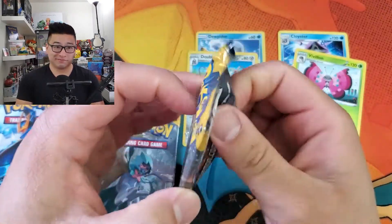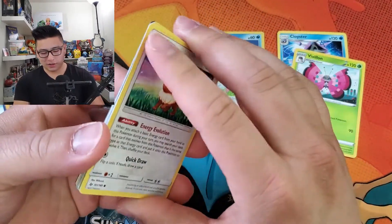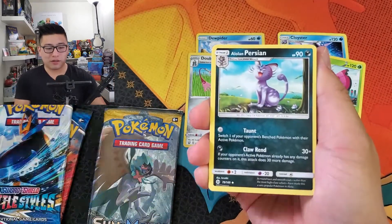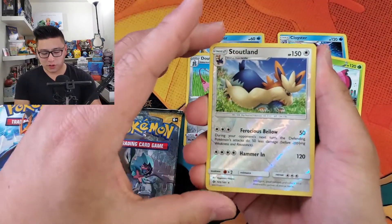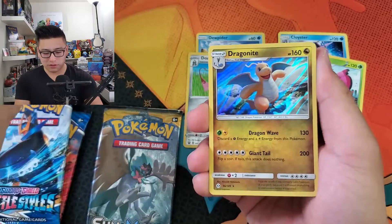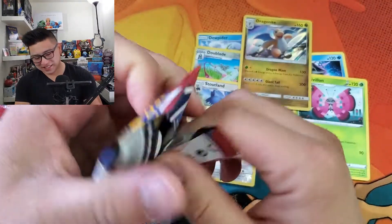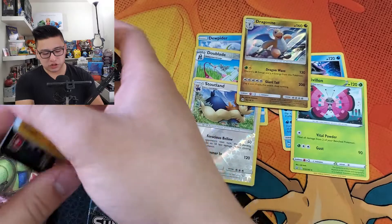Let me throw you the code cards for those two. Sun and Moon base — Rare Candy, Brionne, Persian, Eevee, Psyduck, Spheal, Cutiefly — reverse — Stoutland. Okay, reverse rare Stoutland. Dragonite — holo rare! That's already better than last week. When it's already better than last week with just a holo rare, you know that's saying something.